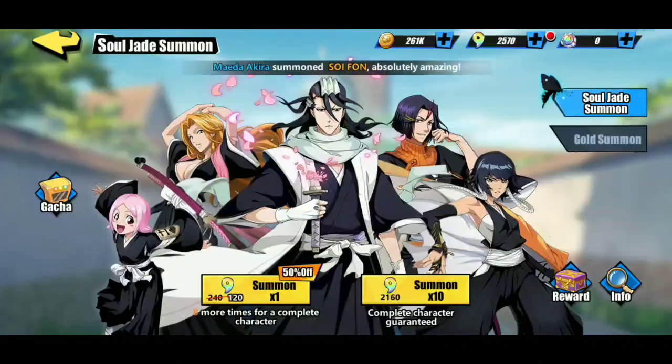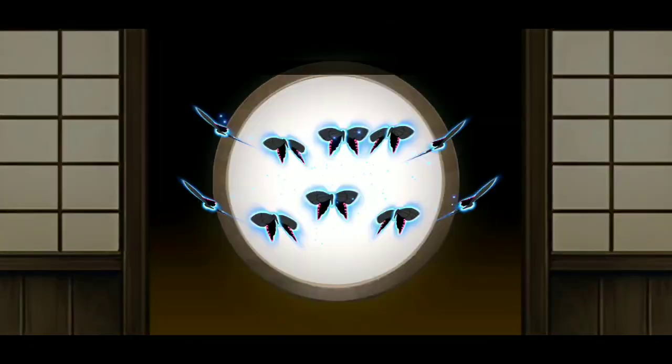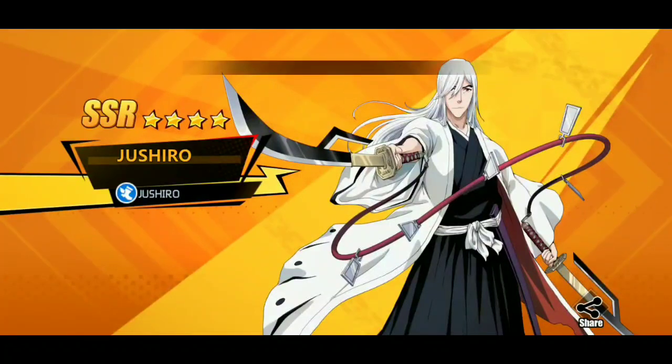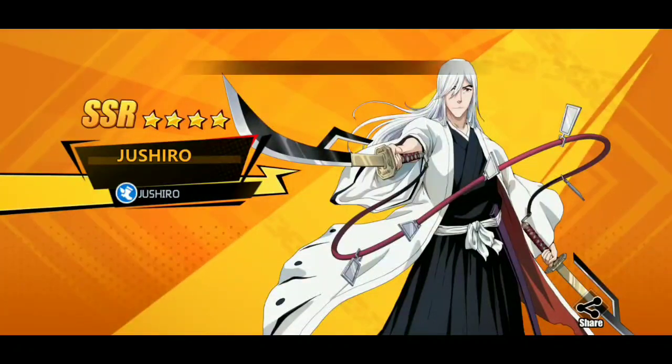I finally got 2164 summons for a 10x complete character guaranteed pull. Here it goes — hopefully I get something really good. Jusuro is really strong in the anime, and I'm really happy with this summon. You can see here on top: Azor Gaiman summoned Jusuro — absolutely amazing.